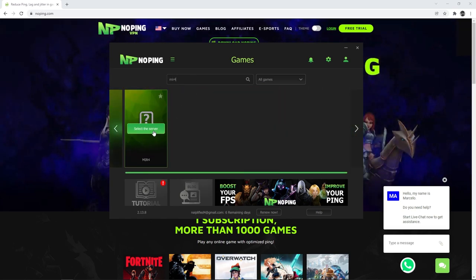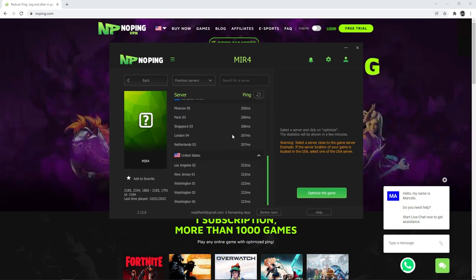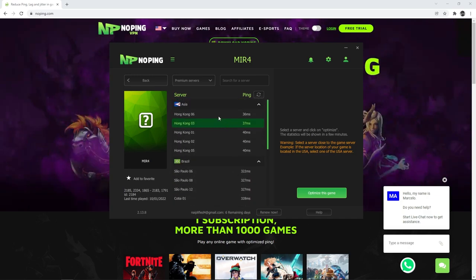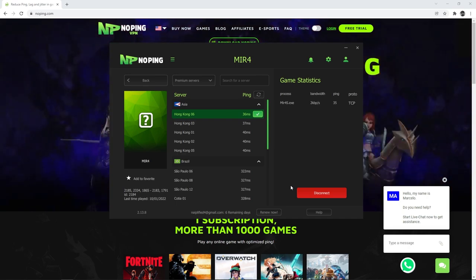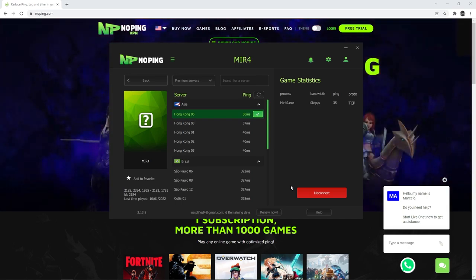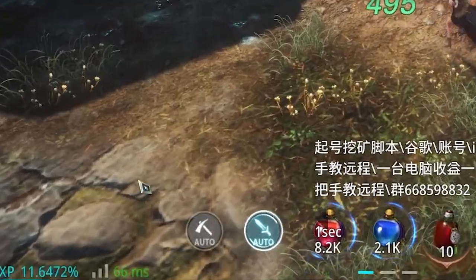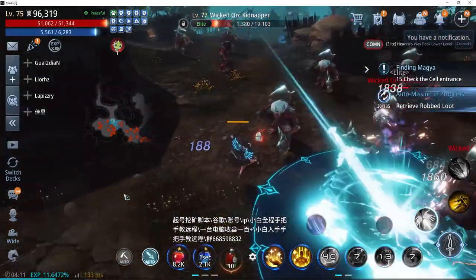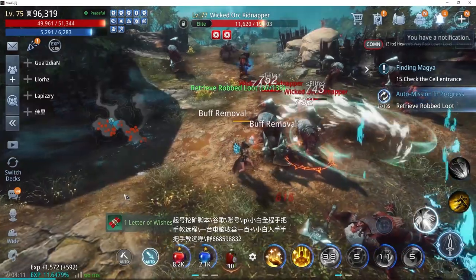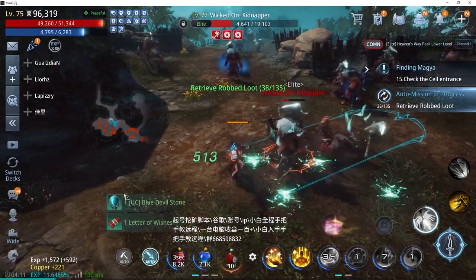Whether you love playing MMORPG, FPS, or strategy games, NoPing will give you a smooth gaming experience. Now is the best time for you to take advantage of the low-cost monthly packages because I'll give you a 20% discount if you use my code EAMPLIFIED. But if you want to try it out first, you can try NoPing for 7 days free. All you have to do is visit their website and register for a new account. I will post the discount code and their website link in the description.